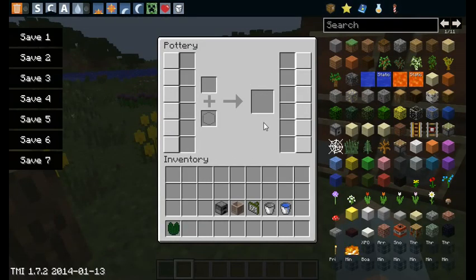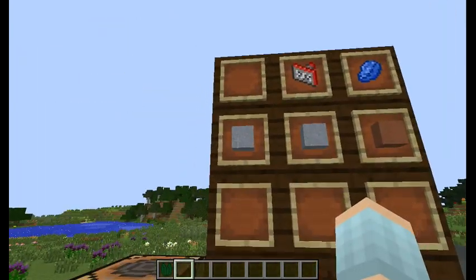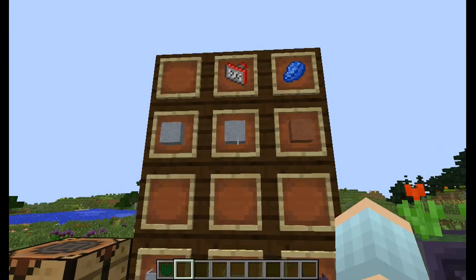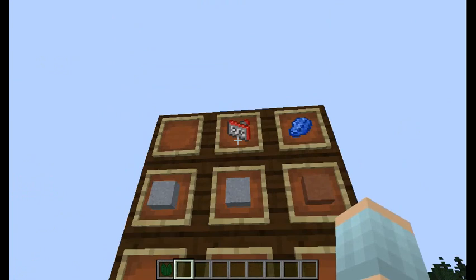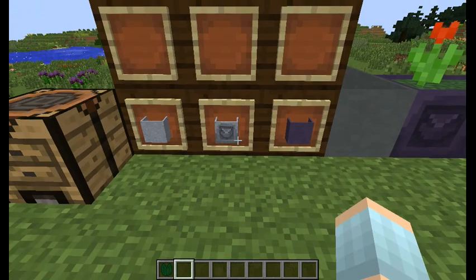So the pottery table looks like this. Here is where you place the main block you want to use, here is the additional slot, and here you receive your item that's ready to use. If you put a block of clay you will get a raw clay pot. Then if you put a raw clay pot and use a stamp in here - stamps can be found in dungeons, mineshafts, strongholds, just wherever your Minecraft game has created chests for you to find things in, or traded for with villagers - you can get a patterned pot.